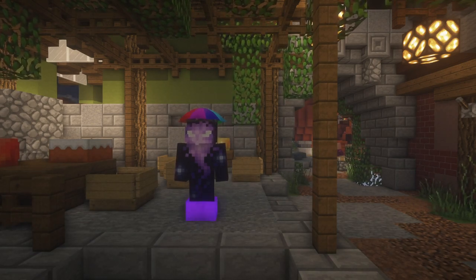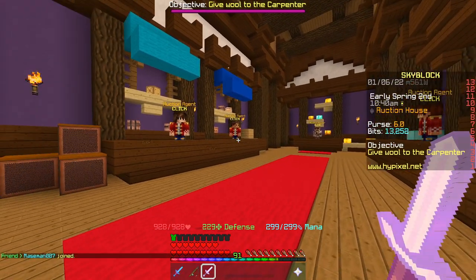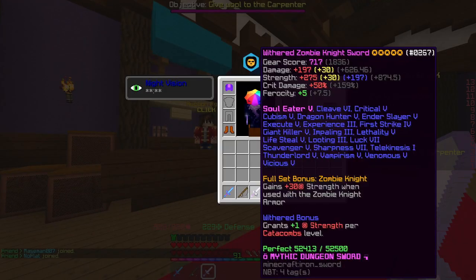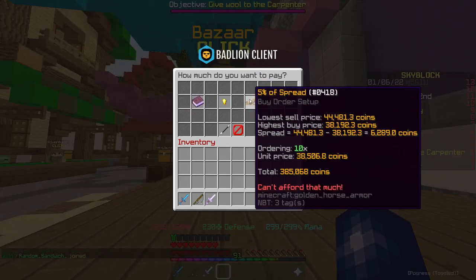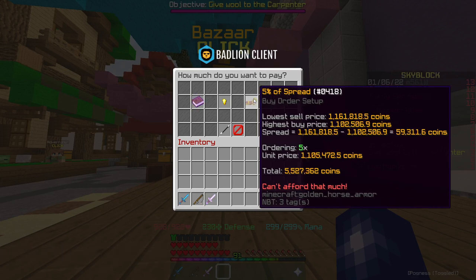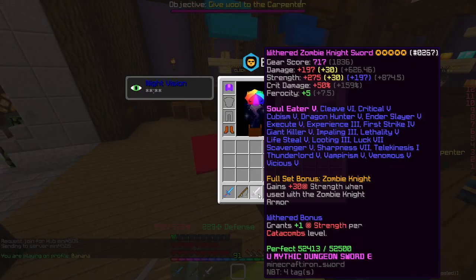Is it usable and should you do this? Obviously no, but we'll pose the question. Before looking at the damage, let's figure out how much this actually costs. The sword itself is 335k, the Withered Blood is 2.6 mil, ten Hot Potato Books are 385k, five Fuming Potato Books are 5.5 mil, and the Recombobulator is 6.5 mil. The sword is five-starred but it's undead essence so there's not much cost there.